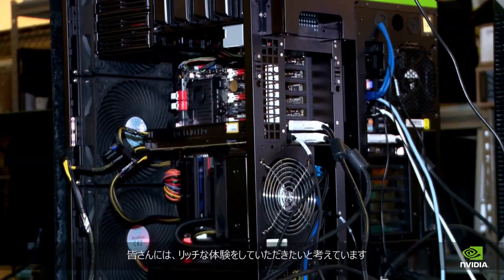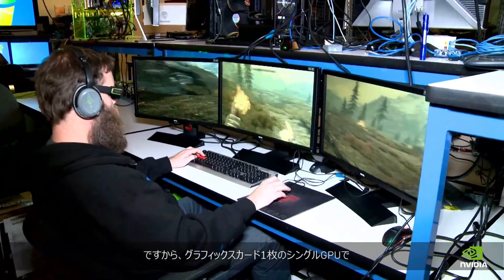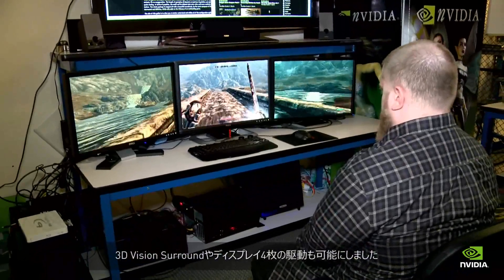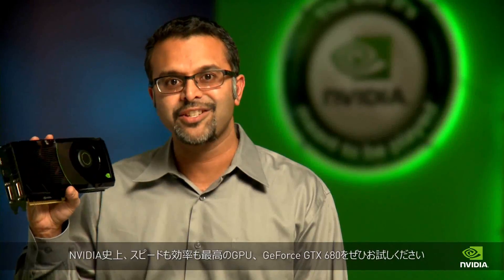And finally, we wanted you to have a richer experience — things like 3D Vision Surround off of a single graphics card, a single GPU, and even support for up to four displays. So there you have it: the GeForce GTX 680, the fastest, most efficient GPU we've ever built.